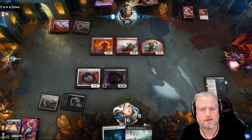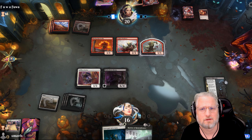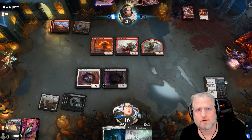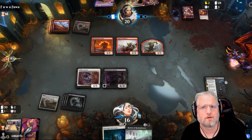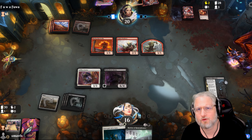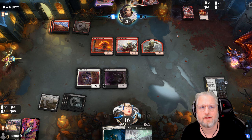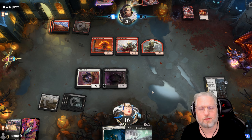He might shoot the Savior. Can't really attack into me that easily. He doesn't have mana even if it was a one mana kill spell - he couldn't play both that and the kill spell. So Shakedown is not going down this turn.